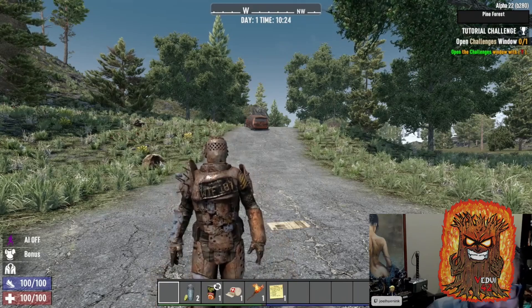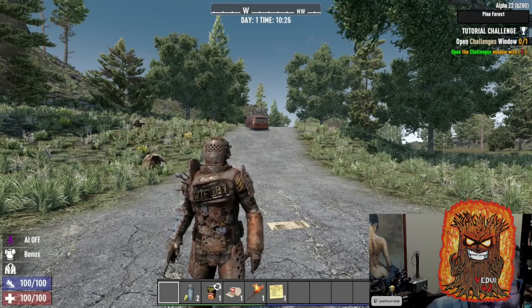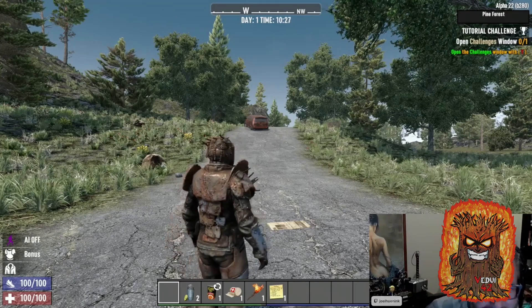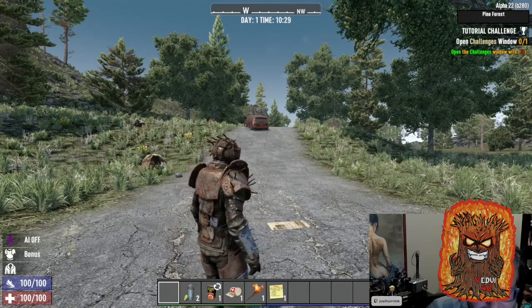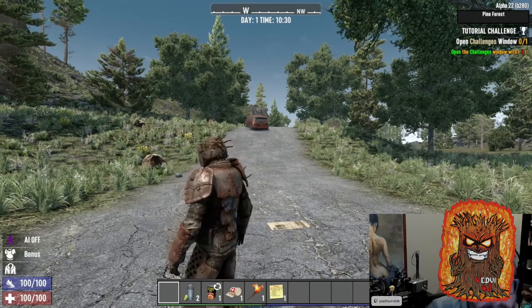Not shown was the hair-smashing system, where wearing hats, for instance, would cause the hair to conform to the hat — which hopefully we get to see in future streams. As expected, light armor has the most mobility with the least armor value, and some sets even have a movement boost. Heavy armor, of course, is the opposite: slower, but better protection.